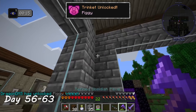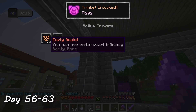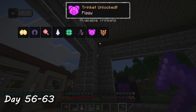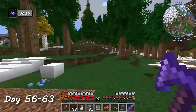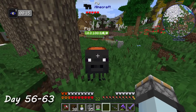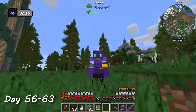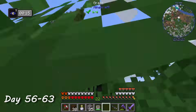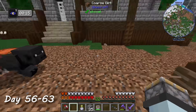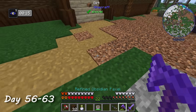On day 63, when breaking a misplaced log, I unlocked a new trinket. This one allowed me to ride a pig without the need of a carrot on a stick and ride it really fast. I had to test this out immediately. I slapped a saddle on the first pig I saw and hopped on — and oh my, this little piggy had some speed. I used a lead to secure my piggy and added a path to connect up the new factory.